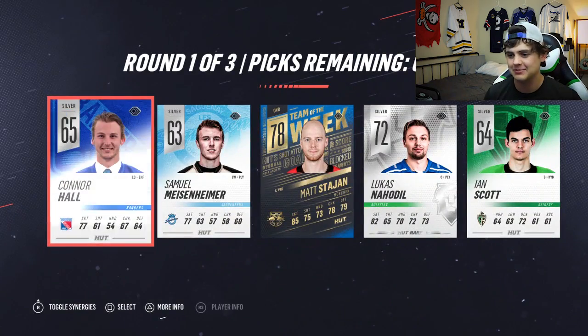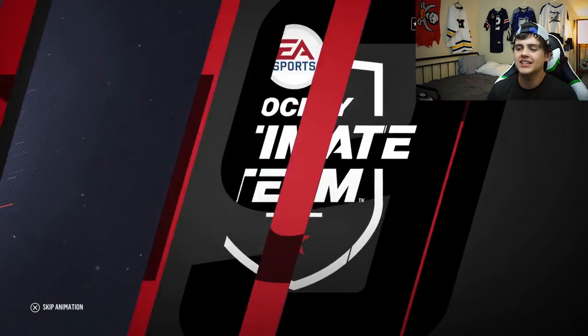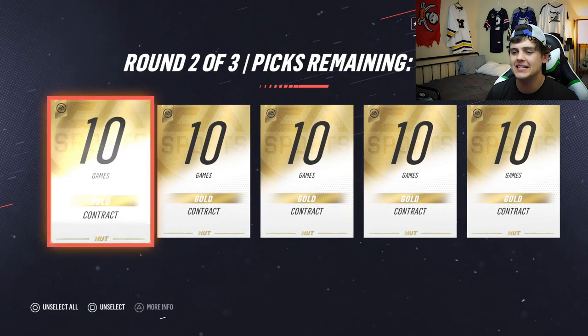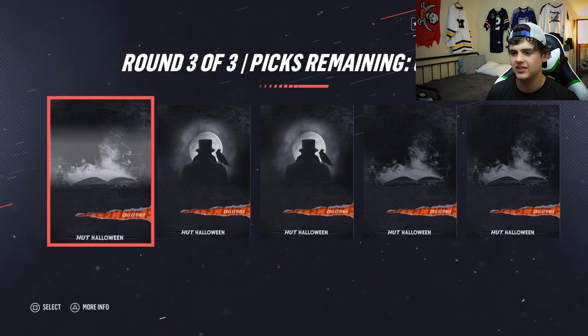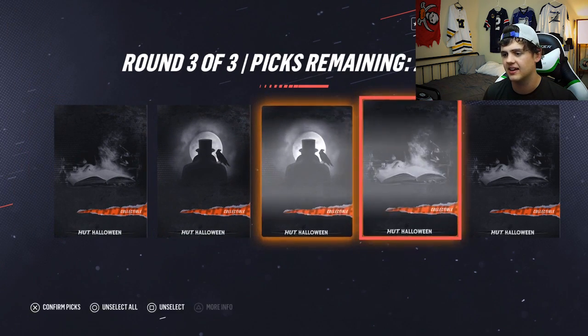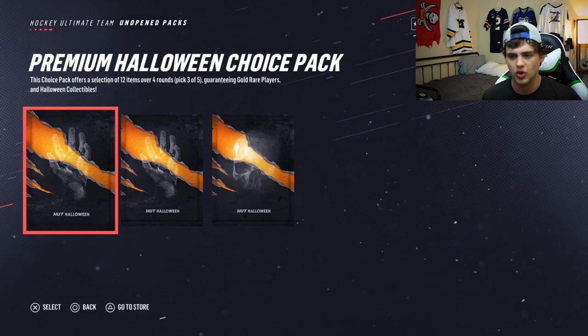So far our luck has been pretty decent - we got an 86 Yvan Cournoyer and Marc-Andre Fleury milestone in the second pack. Third pack - come on, give me like a prime time. I don't think Ovechkin is still in packs. It's nowhere near as fun. I'm picking those two. They should at least keep the players until the final round because it makes these packs more exciting - instead it's just contracts and those collectibles again.